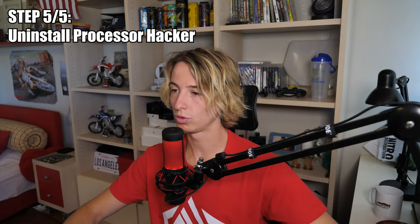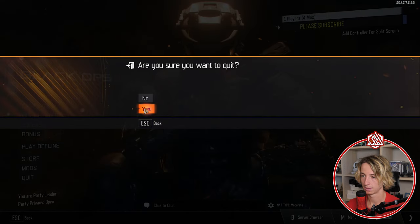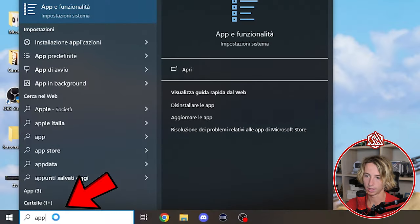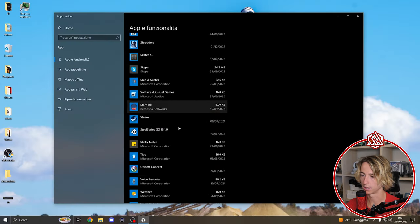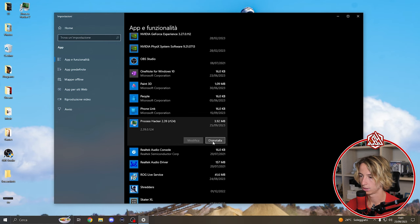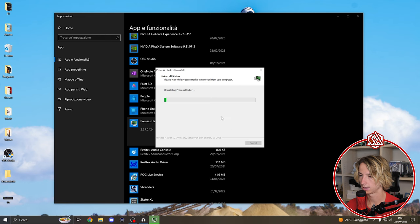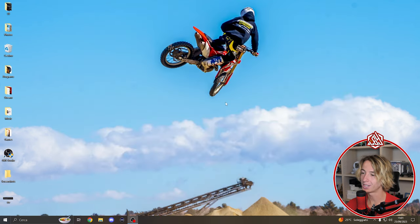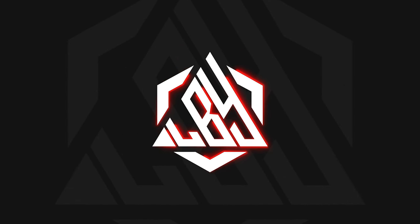The last step: close Processor Hacker, go to the search bar, type 'App,' and uninstall it since we don't need it anymore. Click Uninstall, confirm yes, and we've completed all the steps.